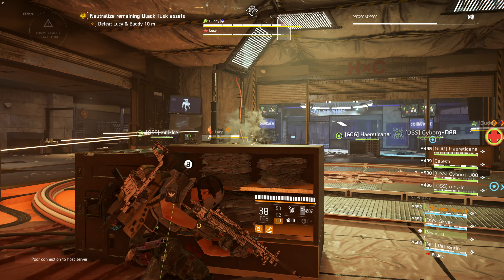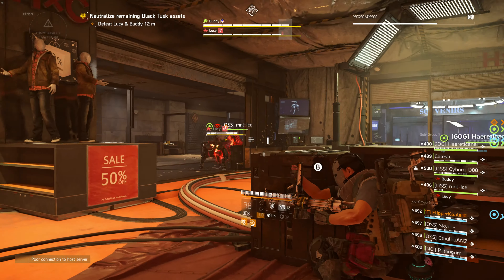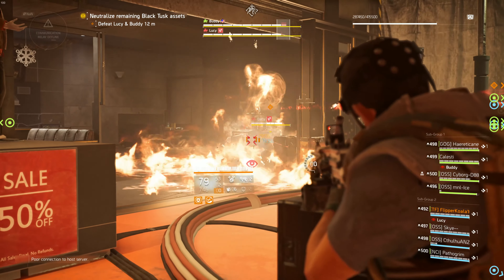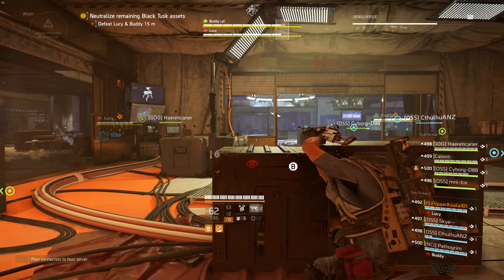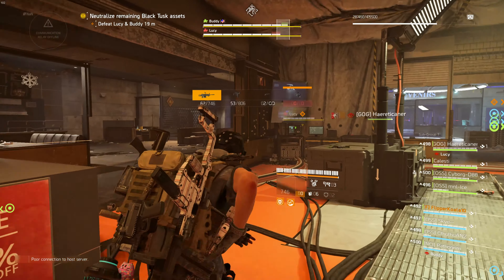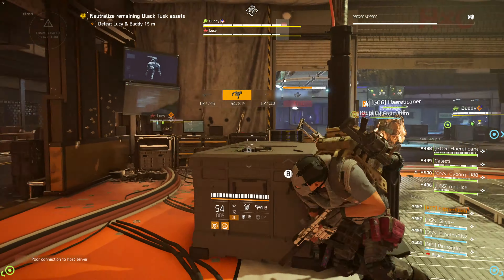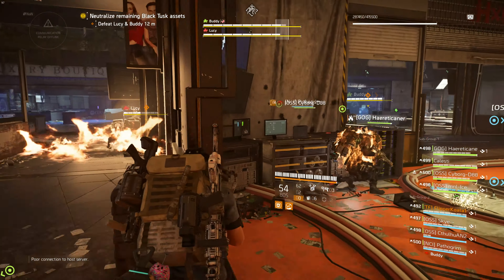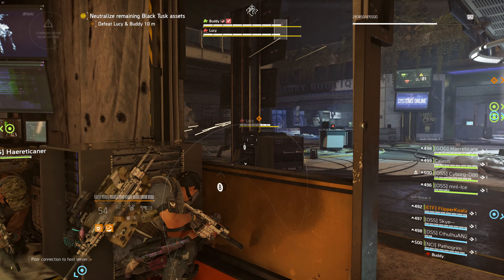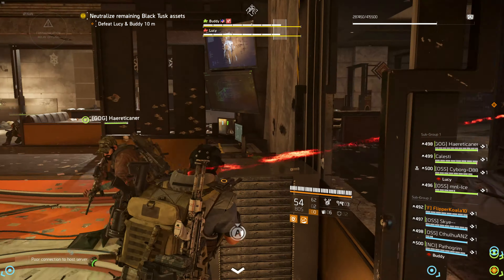Buddy will also send out seeker mines during his minigun attack that will knock everyone out of cover, so be careful when that happens. Watch out for this particularly nasty attack, but most importantly, do not let the double dogs get their overcharge. When so much is going on, it is really important to have good coordination between both teams, and everyone should be using headphones and mics.